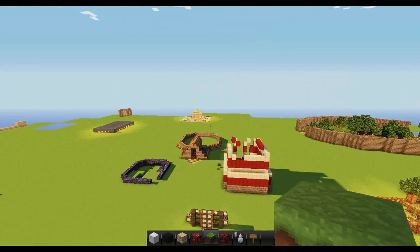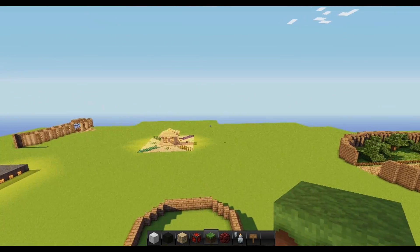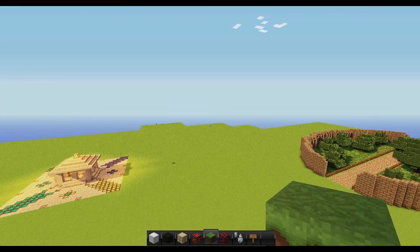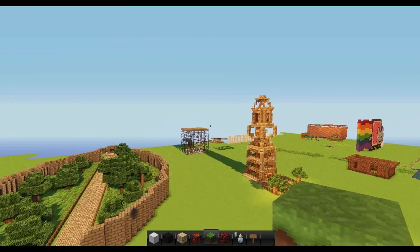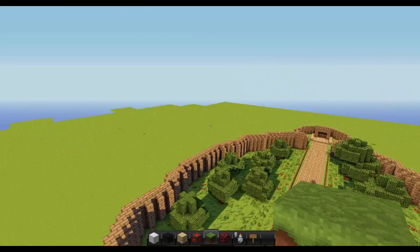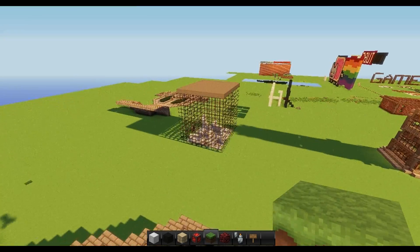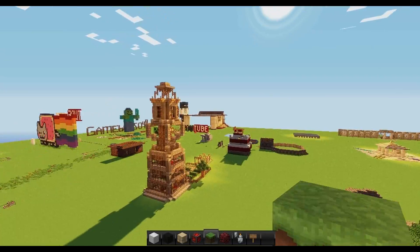The spawn that RJ is working on is somewhere in here. He had it in a different world, a different map, then pasted it here with the wand tool. I'm not exactly sure where he put it — I wanted to show you guys the new layout for the spawn but I don't think I'm going to be able to find it.